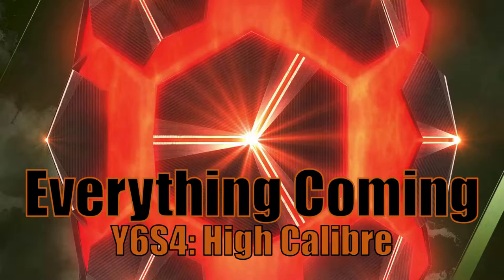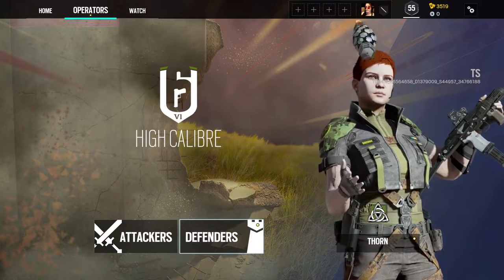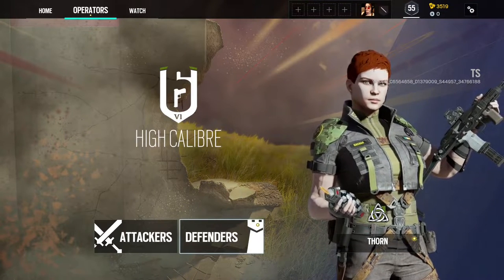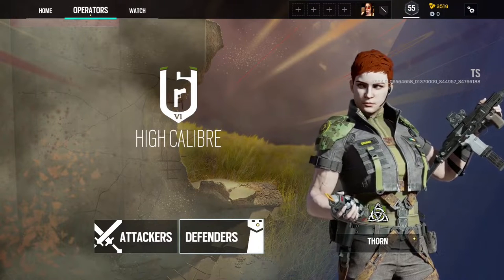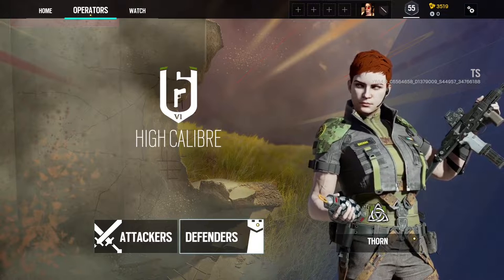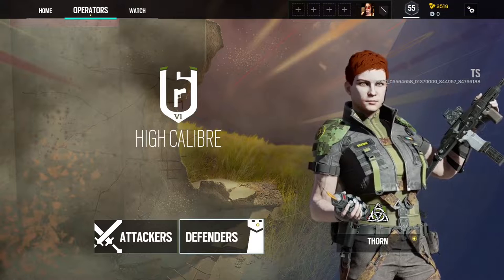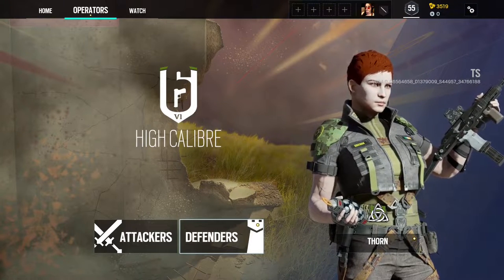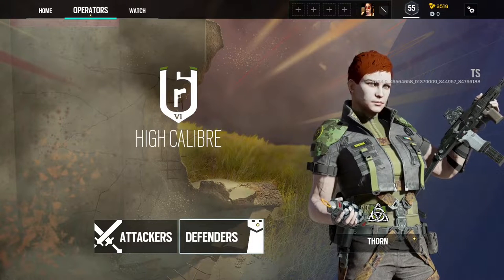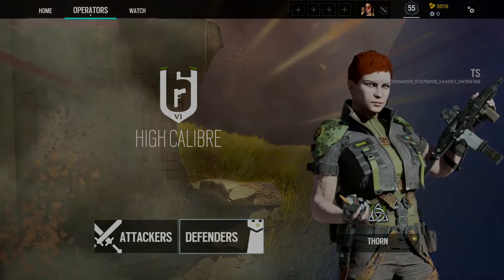Hi everyone, I'm Simone and welcome to the second installment in my Everything Coming series. In order to properly welcome the last season of year six, I'm going to be giving a comprehensive review of everything notable in the preseason documentation. This includes the preseason designer notes, the season website, test server patches, and the developer's blog. This video will be chaptered and subtitled for easier viewing. On mobile, check out the timestamps in the description below. If you find this video helpful, please consider supporting the channel by liking and subscribing, and comment down below what your favorite feature coming is.